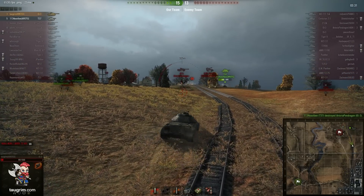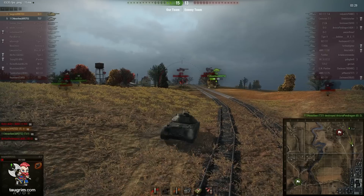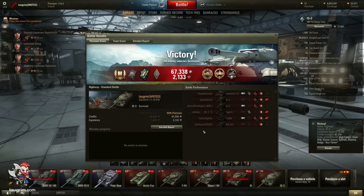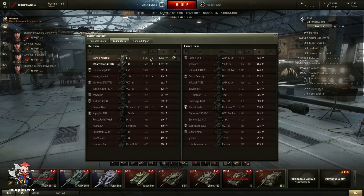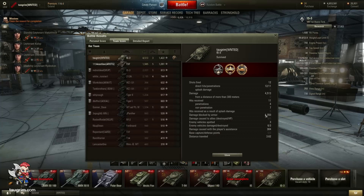Fantastic job by that light tank — it really speaks to the power of a good light tank driver and how much they can control end-game situations. I pick up an Ace Tanker Mastery badge, dealt over 4,500 damage, and bounced over 1,300 damage. I probably would have bounced more shots if I had kept the pike nose pointed straight, but really I shouldn't be relying on it and should be using hard cover better.